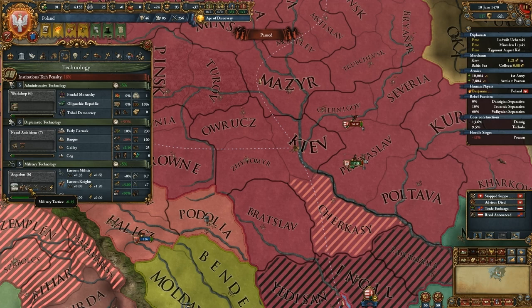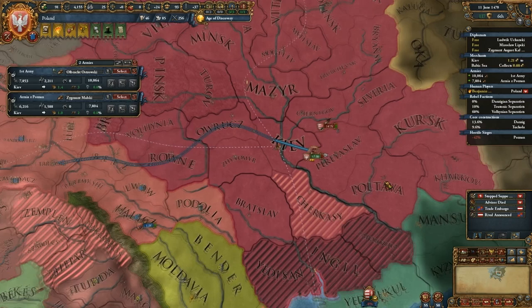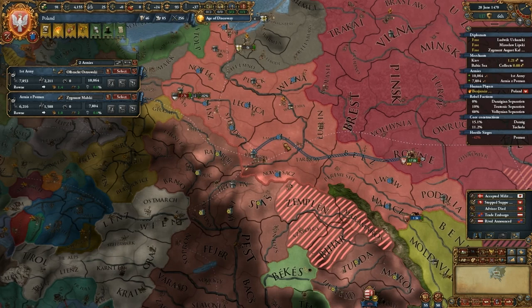Let's check something here — this could help explain it. They are one military tech above me, and it's a very important military tech. It gives them better cavalry, military tactics — which is a huge advantage — extra combat width, extra infantry fire, and extra infantry shock. Because they were a very important tech up on me, I got creamed in that battle.